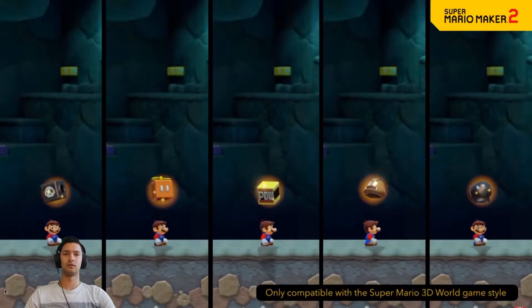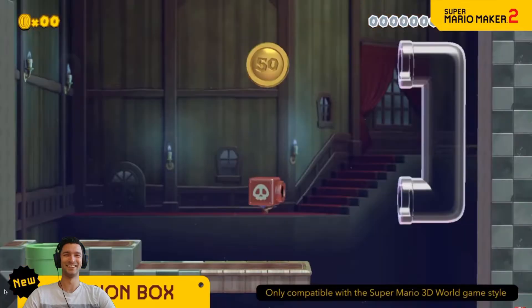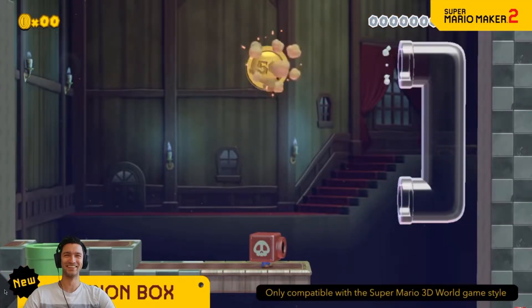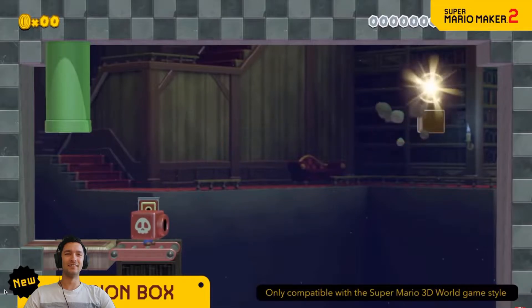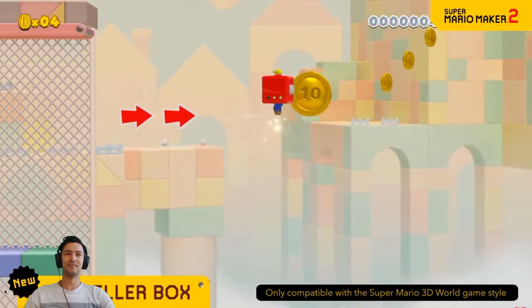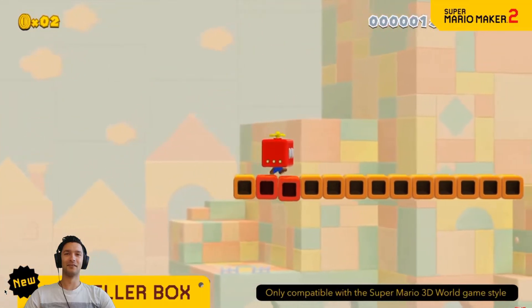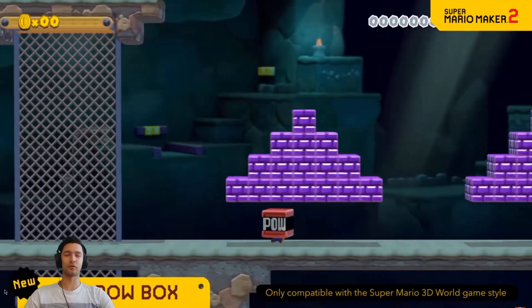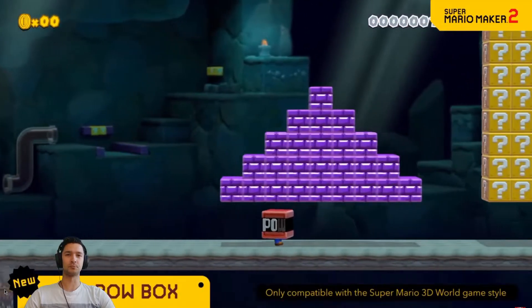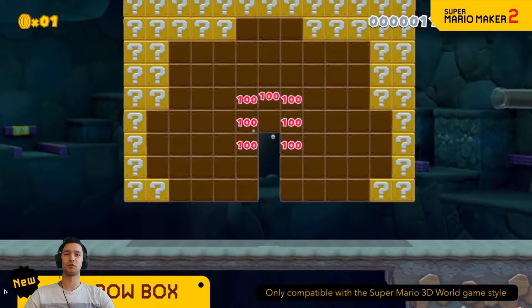A few slightly weird wearables also make an appearance. The cannon box lets you fire cannonballs from your face — charge up for long range shots. The propeller box raises your elevation up to three times higher than usual by jumping. You can rush back down too — it's like the propeller mushroom on your head, but with three spins instead of one. It's good for three uses.